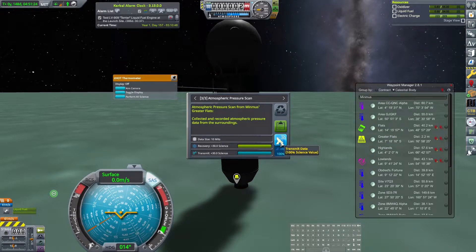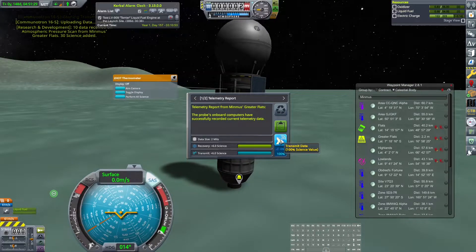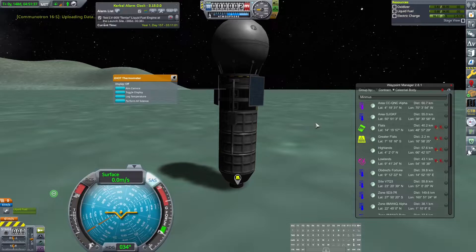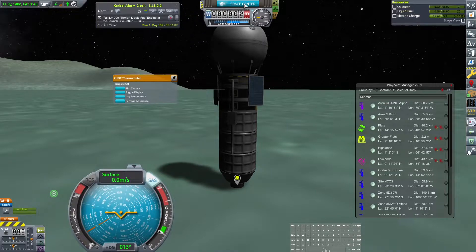Let's go ahead and transmit everything. Now we definitely have enough science to get our docking ports. Then we can start our actual mission of the day, which is to upgrade the Kerbo National Space Station. Let's go ahead and do that now.